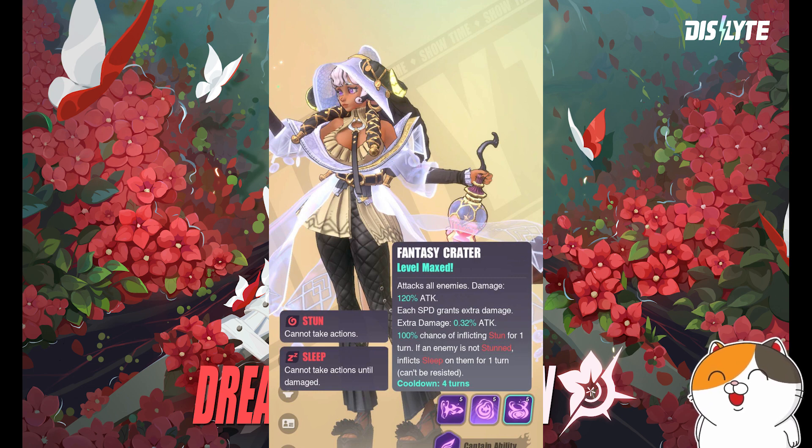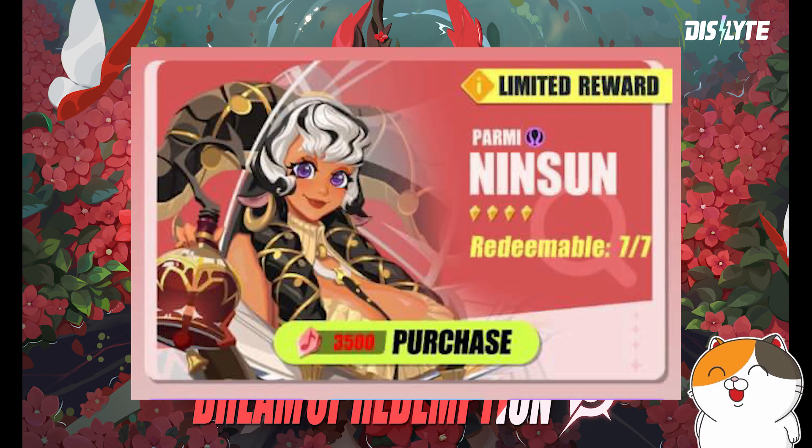Parmi is an epic esper so everyone will have her, and she can be redeemed seven times in the event, meaning you can reach maximum resonance by the time the event ends. She will be at her maximum potential after this event.